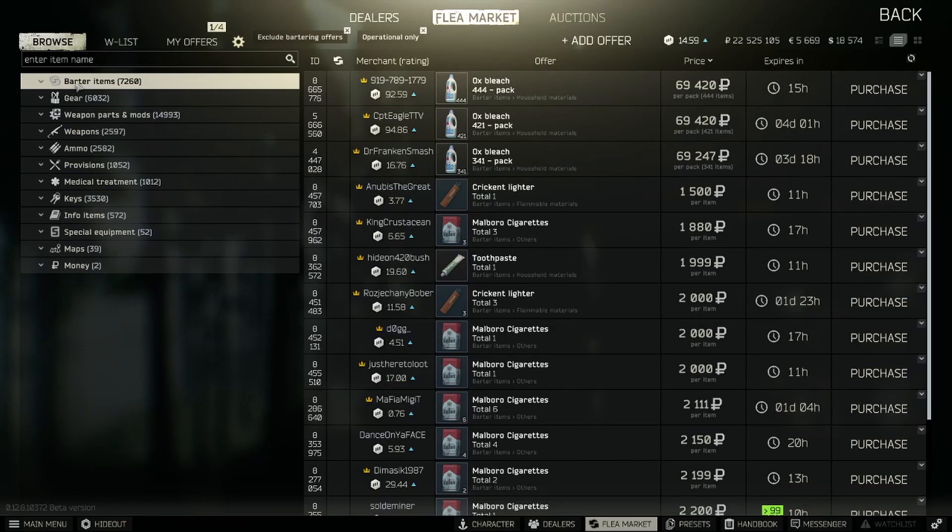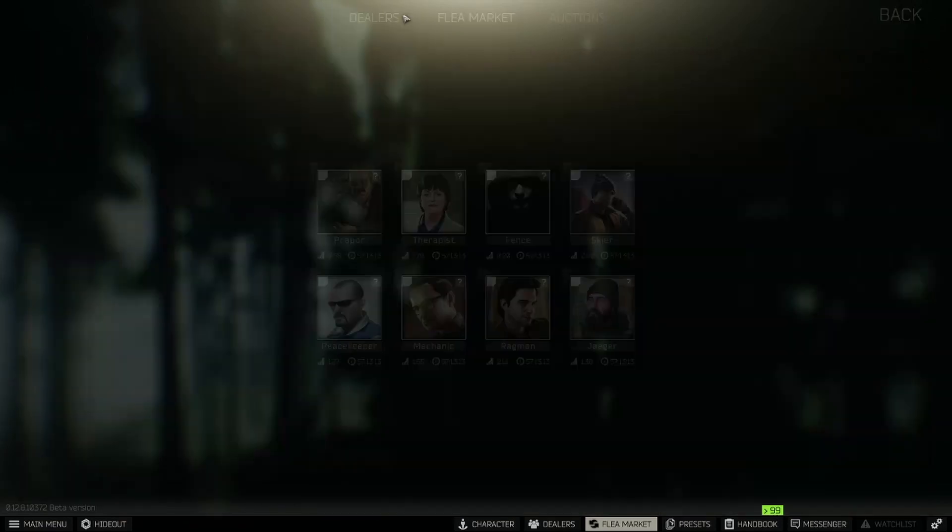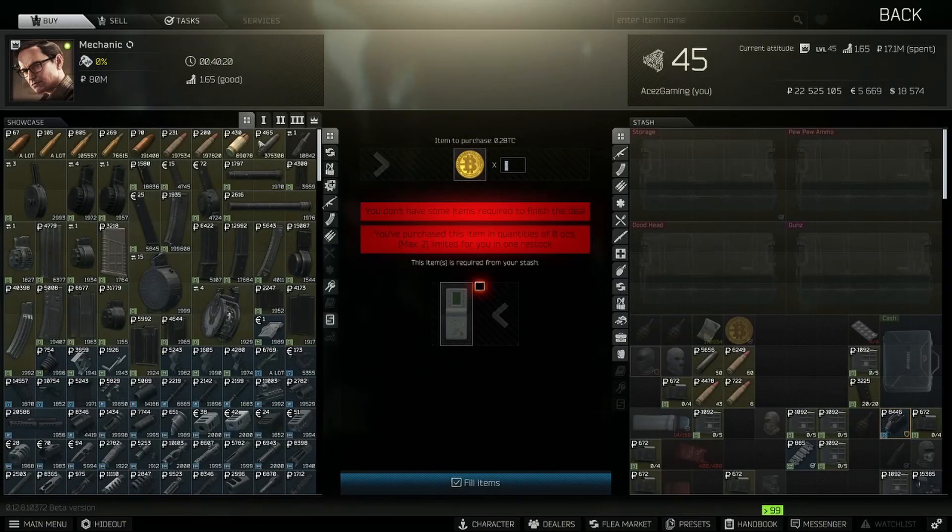You're only making an extra 10,000 rubles or so every three hours. The reason it's every three hours is because we're going to be abusing the mechanic's restock. As you can see on screen, we have the Tetris for one Bitcoin, and you can do two of these per restock.